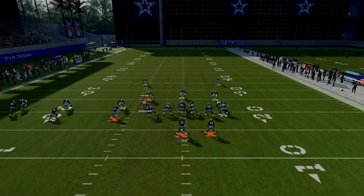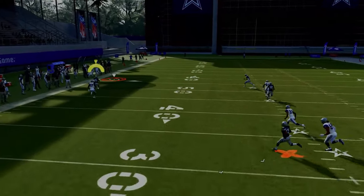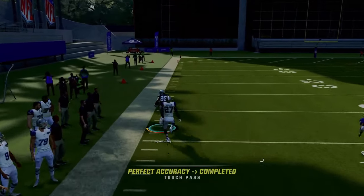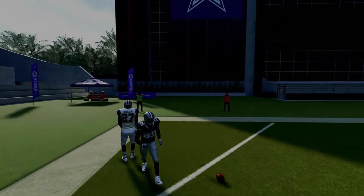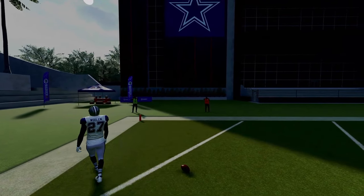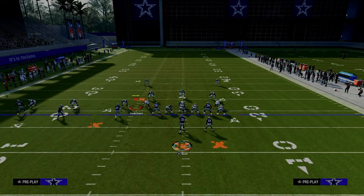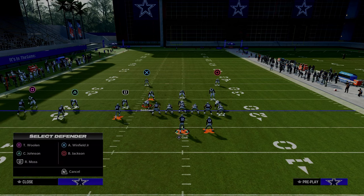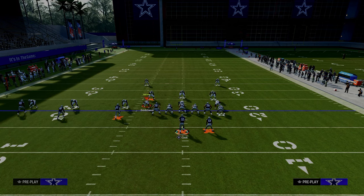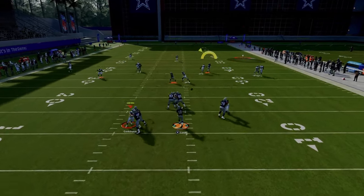Here's the setup for Verticals: put the running back on a Texas route and snap the ball as fast as possible. The first read — if they're playing press man — is the deep fade on the left side. If they're playing press man without safety help over there on top, that's a really nice read. This causes them to have to throw their left defender into a deep half, which then leaves this crossing route to the circle receiver completely isolated, and you can throw this against man coverage as well.